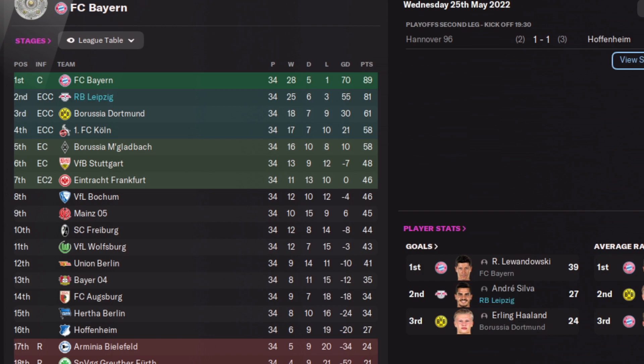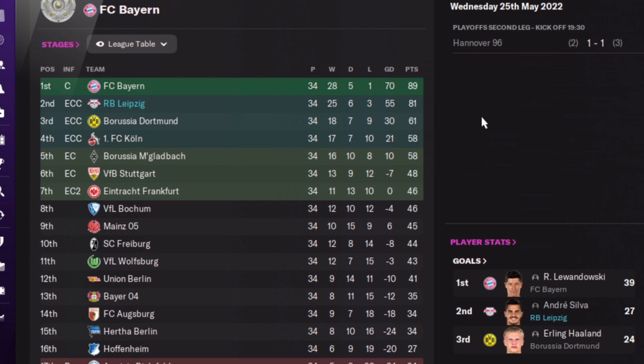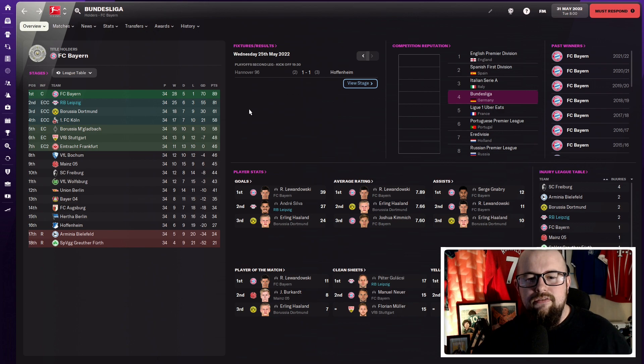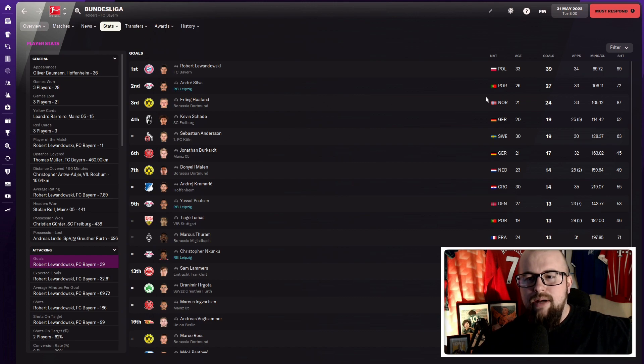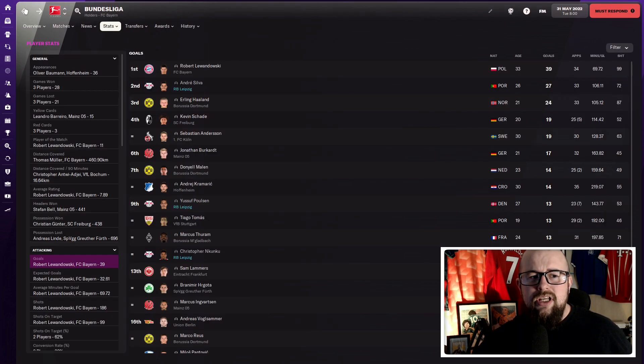Bayern only lost one game all season and that was to Leipzig, which is a positive. Dortmund finished on 61 points compared to Leipzig's 81 — 20 points clear in third. André Silva had an unreal season: 27 goals, ahead of Haaland, playing 33 games. Poulsen also contributed with 23 goals, seven from the bench getting 13. A great first season with this tactic finishing second, even if there's no league title.